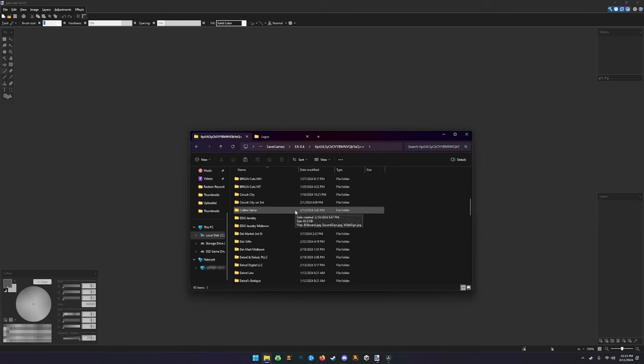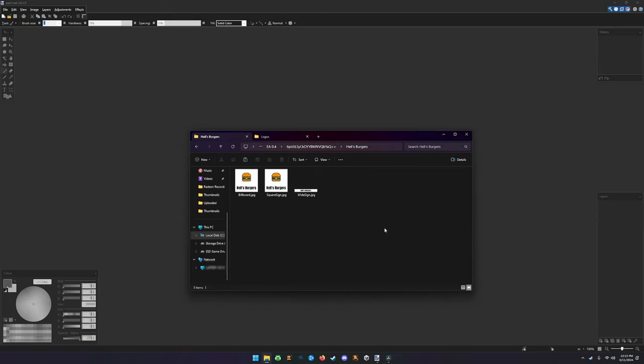What we're going to do today is make a billboard, a logo, and a sign that will show up on pretty much everything within the game world - and we're going to do it for Hell's Burgers. The dimensions for both the billboard and the square sign are 1024 by 1024, and the wide sign is 1024 by 128. They're all JPEGs, so you can't save them as PNG - they have to be saved as JPEGs.